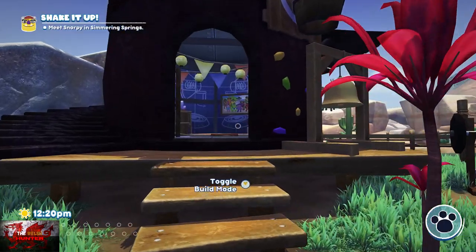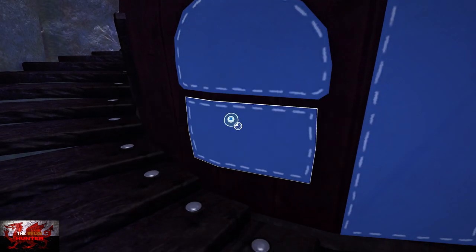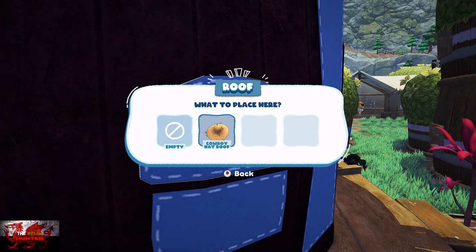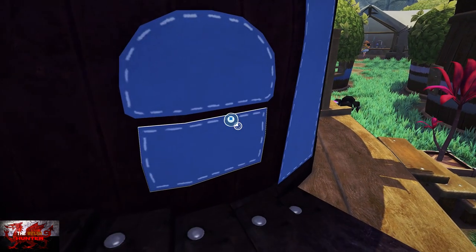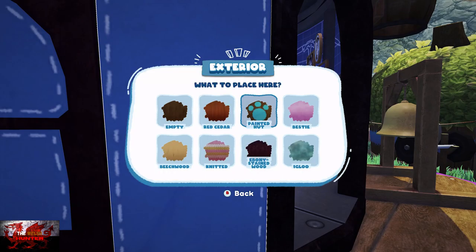Now we're back to square one — that is where you can place the other roof there if you wanted to. There are two bits that tell you which part of the roof you can put on.